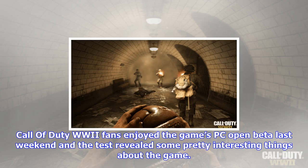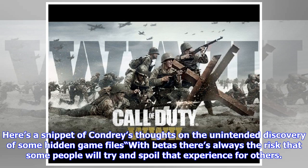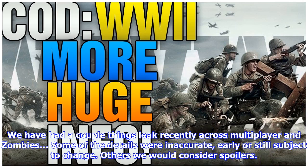Call of Duty World War 2 fans enjoyed the game's PC open beta last weekend and the test revealed some pretty interesting things about the game. Following recent multiplayer and zombies leaks, Sledgehammer Games co-founder Michael Condrey issued a statement to Charlie Intel and formally revealed the London map in the name of transparency. Here's a snippet of Condrey's thoughts on the unintended discovery of some hidden game files: with betas there's always the risk that some people will try and spoil that experience for others.